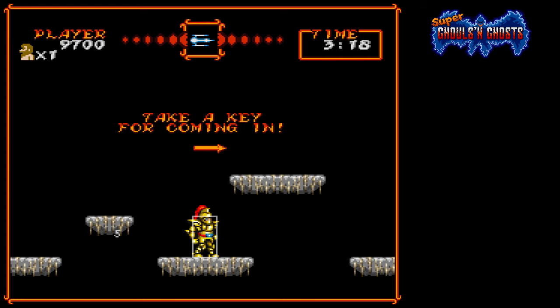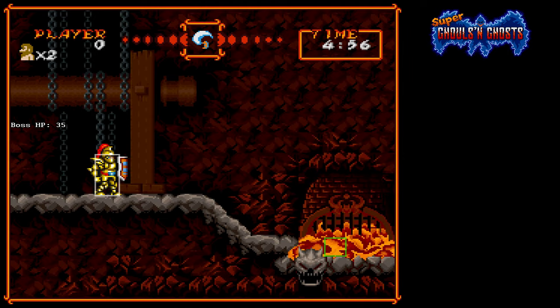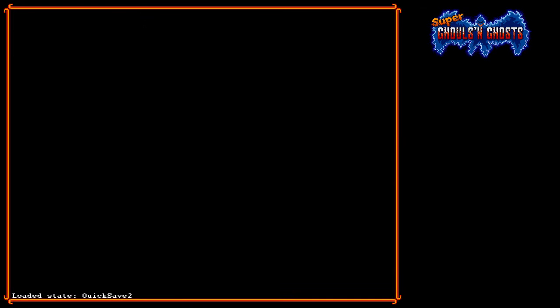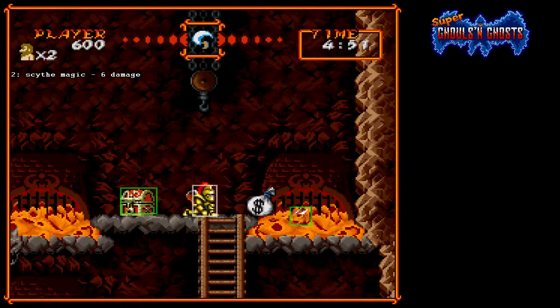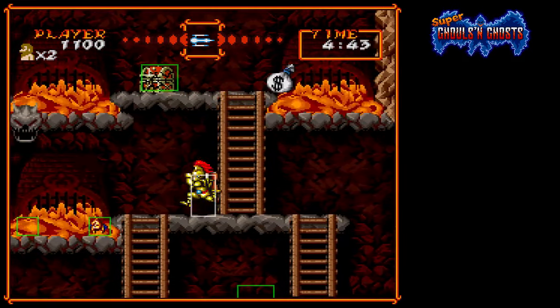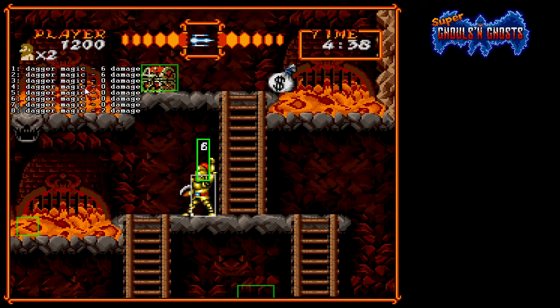You might be asking: why would you keep the scythe into stage three, and why use the tornado magic? If you enter stage three from stage two with gold armor and the scythe, using the tornado magic will give you a guaranteed dagger — it works every time. So we use the tornado magic and release the dragon. You can see we have the six damage values from the tornado, and this is what makes the quick kill work.